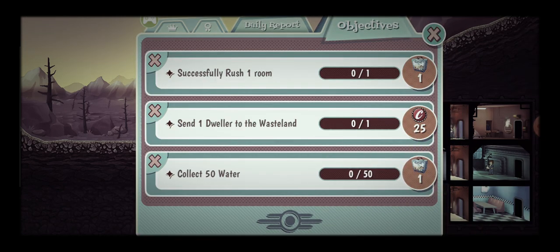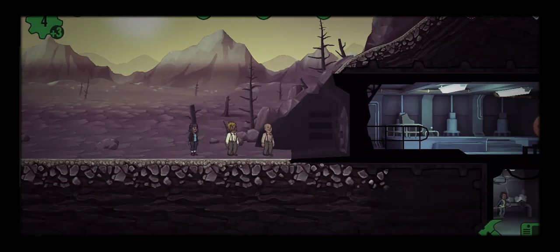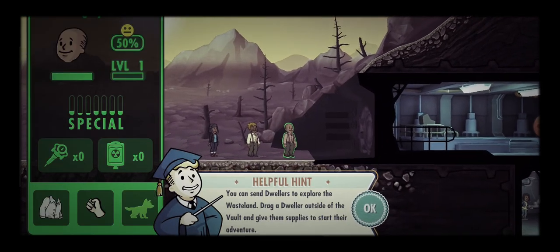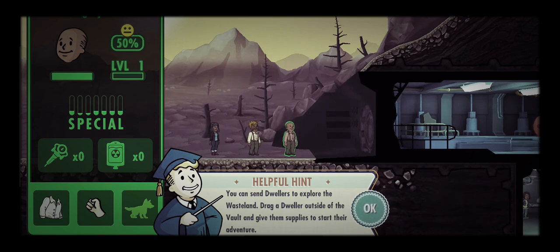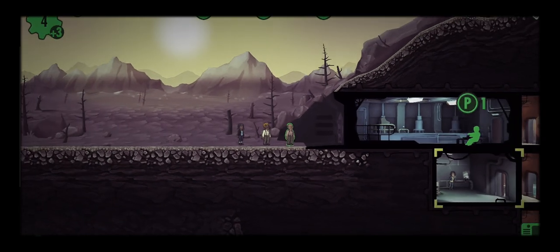Okay, so I guess this is missions. Send a dweller to the wasteland — don't know how to do that yet, I'll figure that out. Successfully rush one room and get a reward. Complete objectives to earn caps — objectives can be found by tapping the ribbon icon in the Pip-Boy menu. You can send dwellers to explore the wasteland by dragging a dweller outside of the vault and giving them supplies.